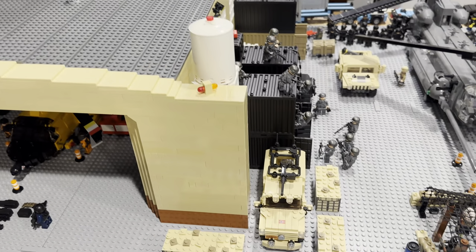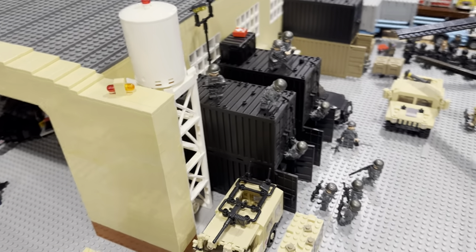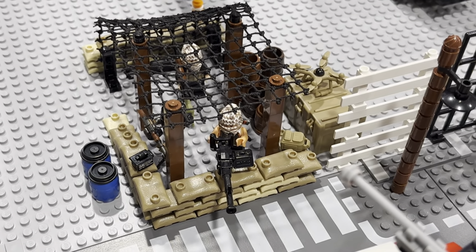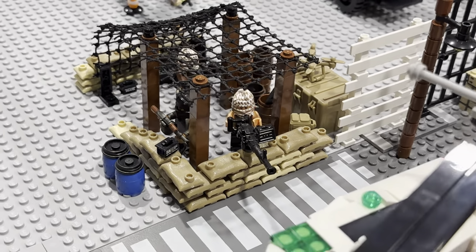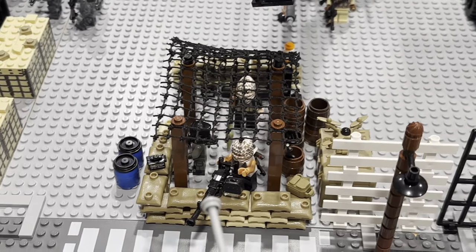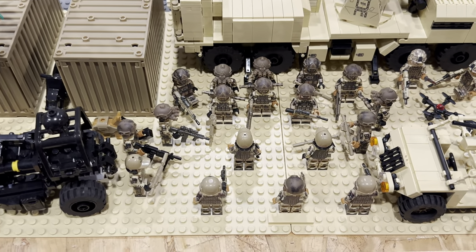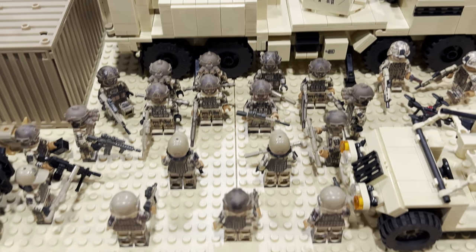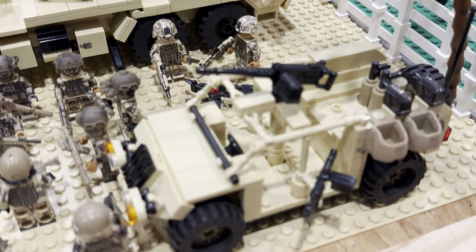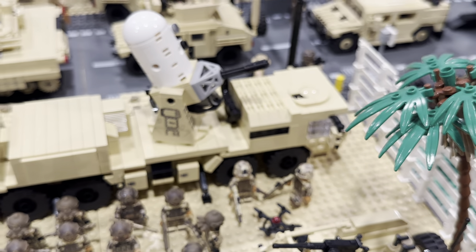This is in front of the hangar now. You can see I've got some more field bastions along with the water supply right there. This is also not militarily accurate, but I think it's cool — just having some armed guards right here that look like insurgents guarding this part of the base. On this side, nothing has changed here, but these are all Brick Mania Special Forces soldiers. Another Brick Mania kit — this is a Centurion C-RAM right here, which is a very cool kit.